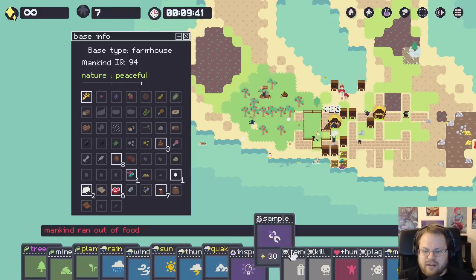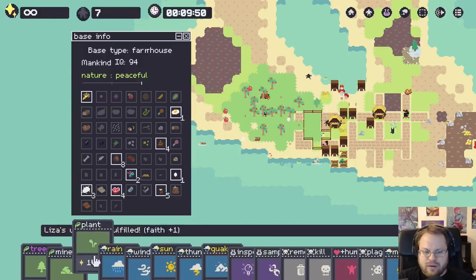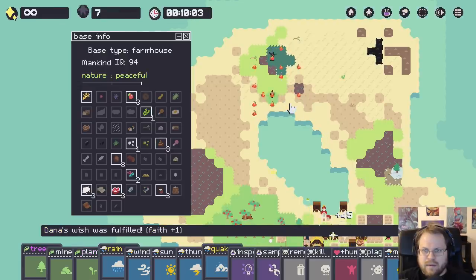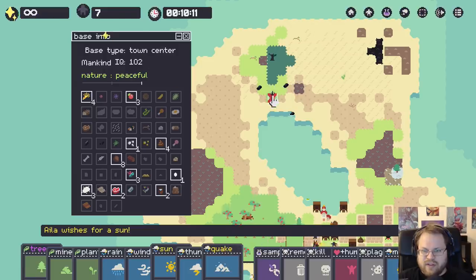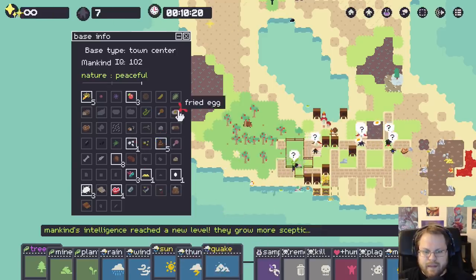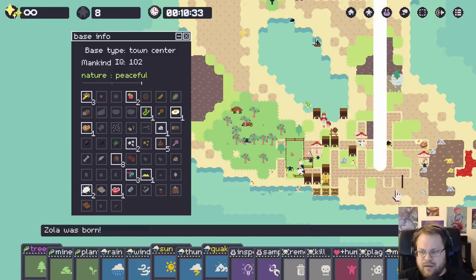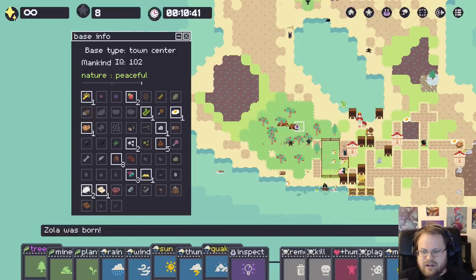Mankind ran out of food. What do you mean you ran out of food? Have I not grown a tree yet? Yeah, they never figured out how to make the oven. That would do it. I guess the other thing I should probably do is get a number of critters. That's a bear. Have chickens aplenty and kill the bears!